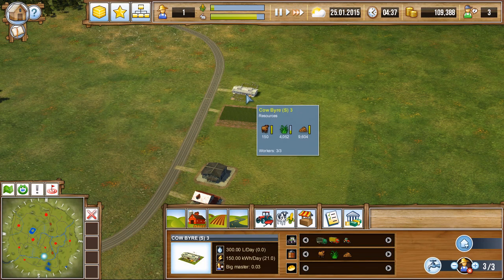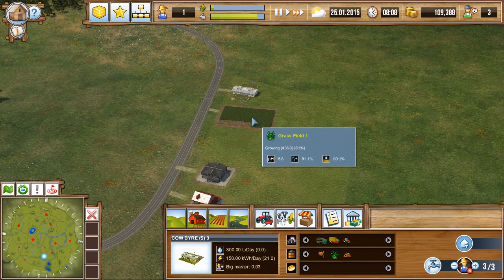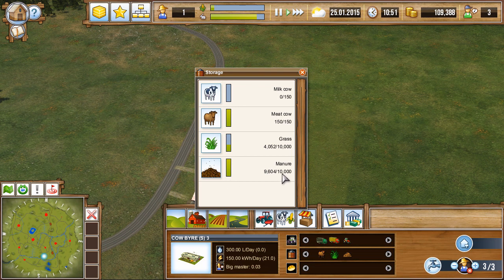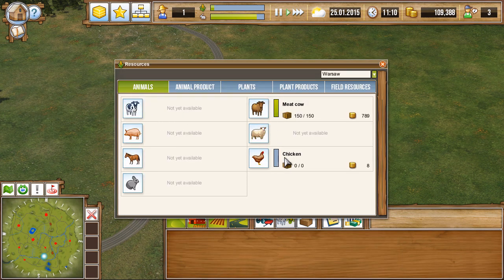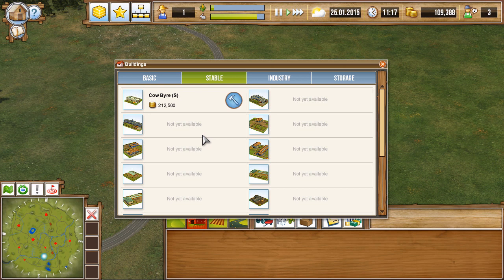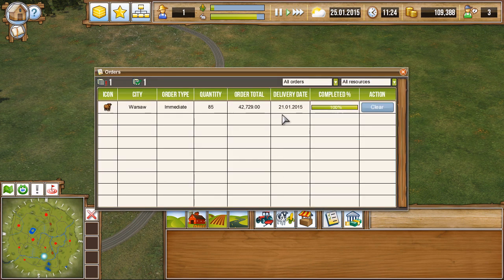We're going to have to do something about our manure. I wonder if we can actually sell it. I'm going to go back to slow time and have a look. We are almost completely topped up. I don't believe we can yet buy cows for here, so we'll have to wait on that — resource is not yet available. We can get chickens, but chickens are kind of expensive too. How much is the chicken coop? 187. We won't get it from this first order, but if we run one more order — there we go, 100%.